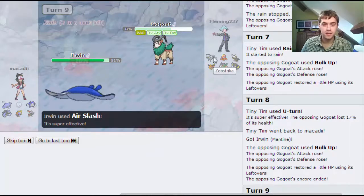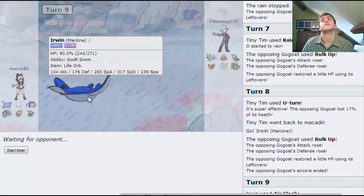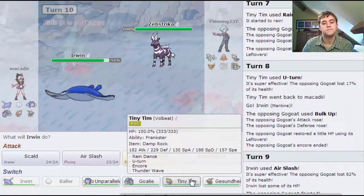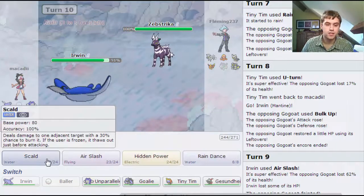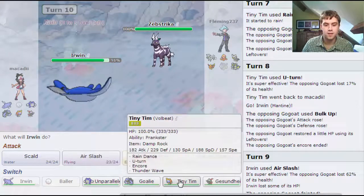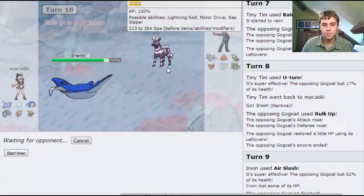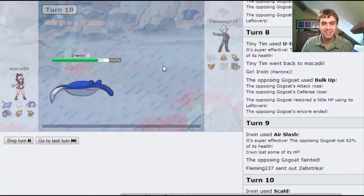He just sacks it. I imagine this Zebstrika's going to come out. I've got 480 speed, so it's a very difficult call, because I'm going to have to deal with this at some point and this is the only time I'm going to get some real good damage off it. The rest of my team do handle the rest of his team reasonably well. I'm going to go for a Scald - I may still outspeed. I one-shot! This time I'm underestimating the power of Erwin. And he forfeits.